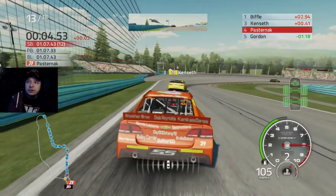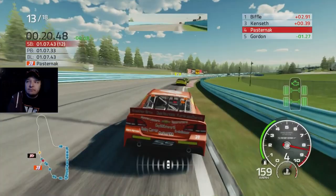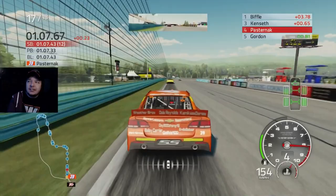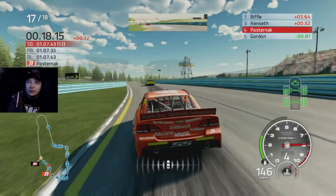Biffle takes back the lead. Looks like we're going to gain a spot - we're going to be fourth. Nothing really changed. We were running fourth before. Biffle has a bigger lead and Kyle's right there. Biffle's gap is about the same, if not actually a little bit more than before. Two to go, still stuck in fourth. I'm catching Kenseth a little bit but I'm just not quite there. I've gapped Gordon enough to not worry about him too much.